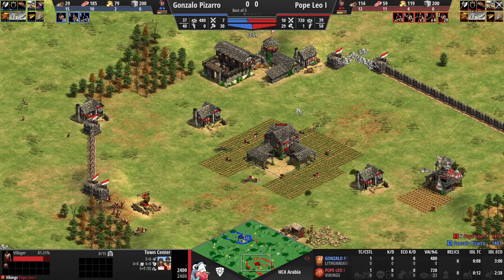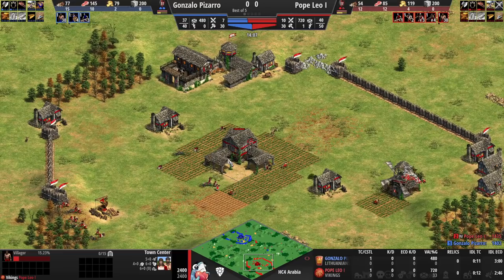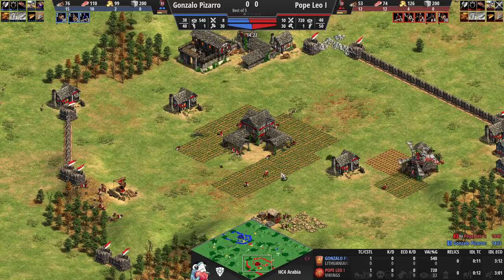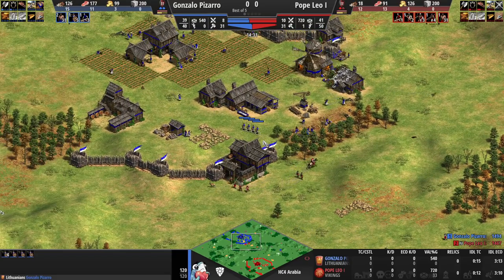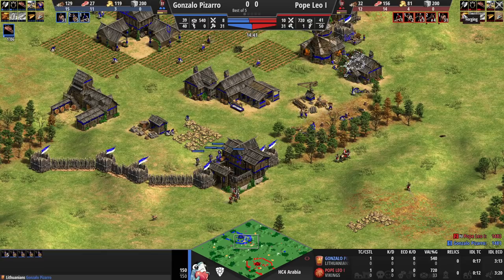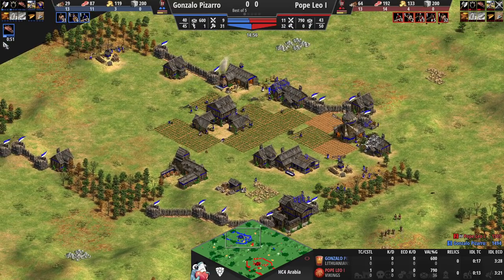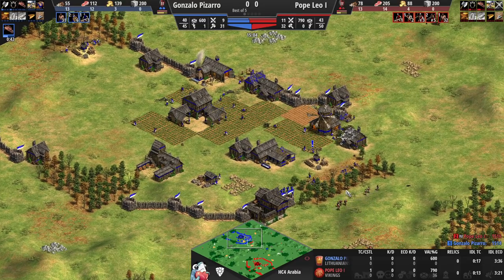Horse Collar comes in first for Pope Leo — an interesting decision, but I actually like it. If you have to choose between the two, you probably want Horse Collar first, though it depends on how many farms you've already dropped. If fewer than four or five farms, Horse Collar first makes sense over Double-Bit Axe. Missing Double-Bit Axe is not ideal for Pope Leo, especially since his opponent went for a very food-heavy play with the deer push and Lithuanians in general.